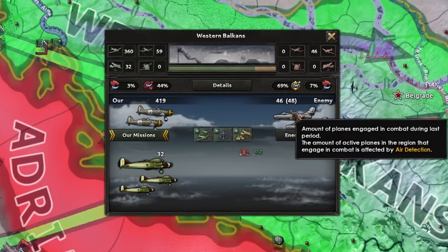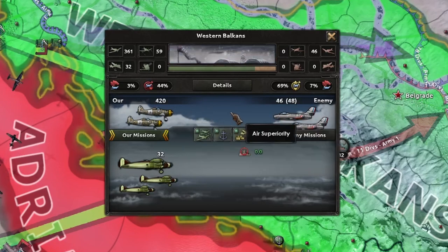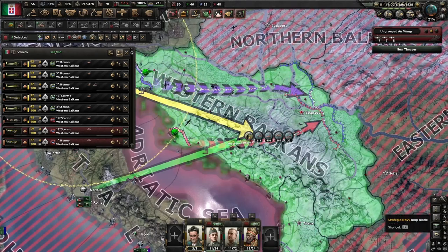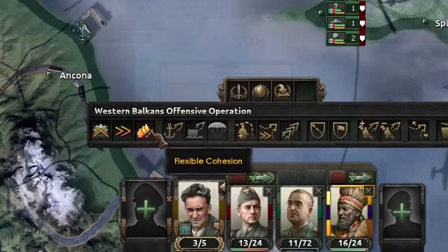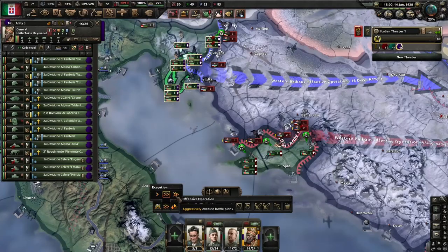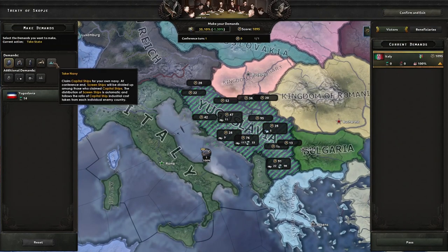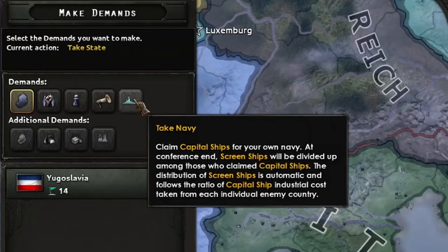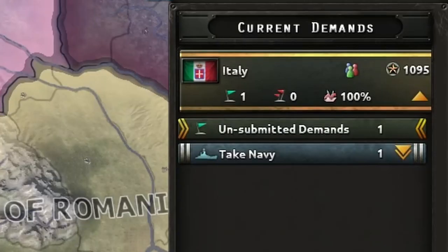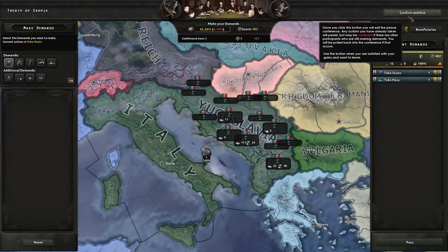We have 419 planes and they have some on aerial superiority. I'm actually going to go and try to intercept their planes. So you can also change the cohesion of your units — I'm going to have balanced cohesion for this one, and then aggressive for the attack. And now we have the new peace conferences. I would like to take their navy — do they even have any to take? I will select all and then I also want to take all of the states, then confirm and exit.